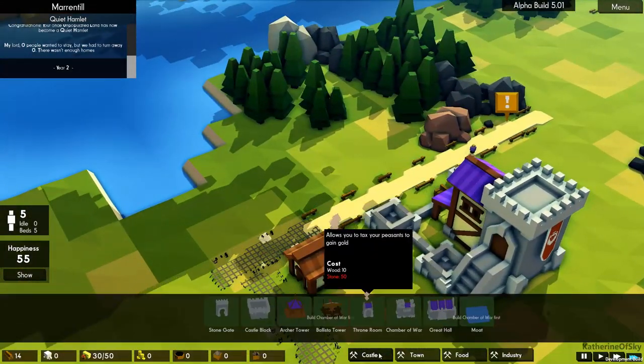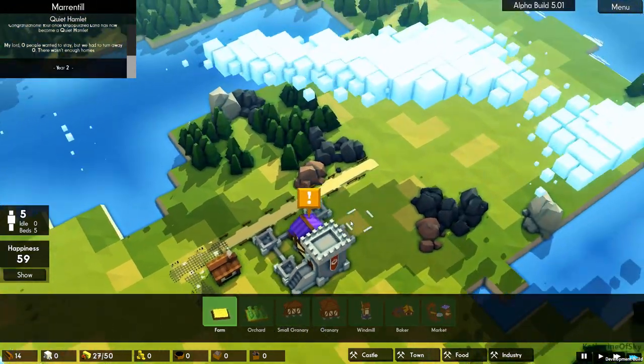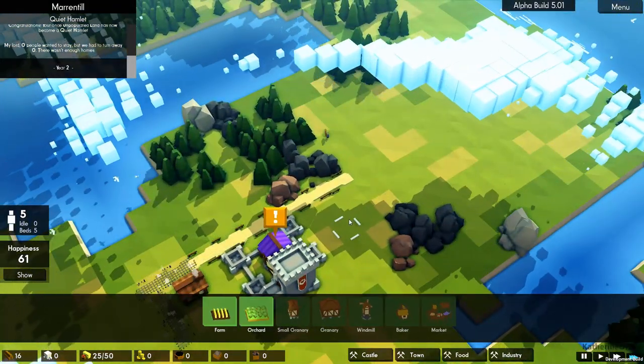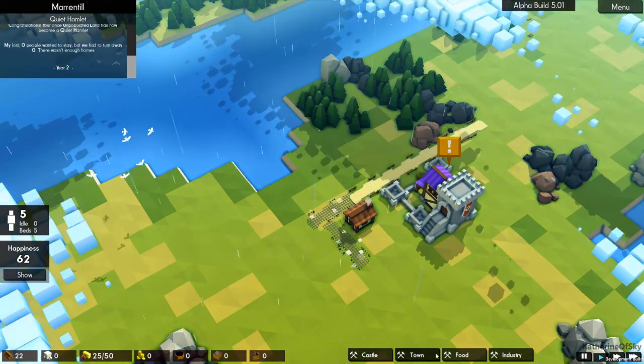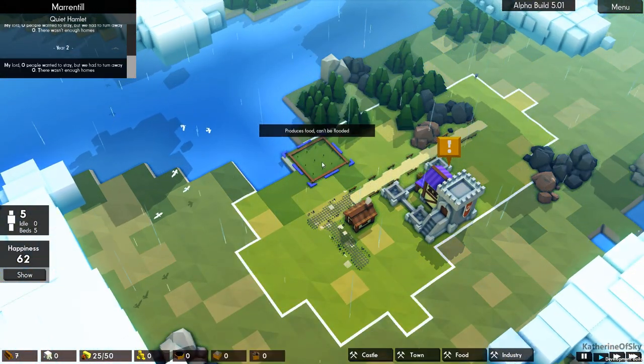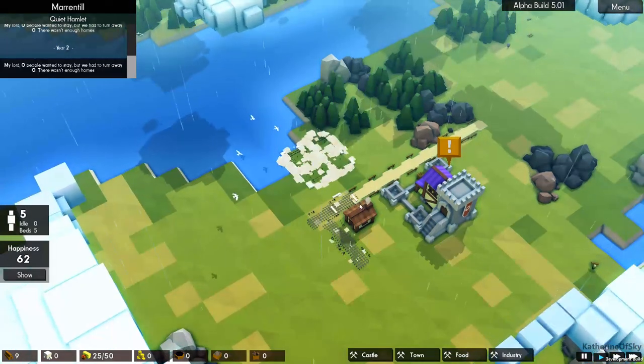I really want to build an orchard. I keep pressing space — I keep pressing it, it's a thing. Can't be flooded, that's good.